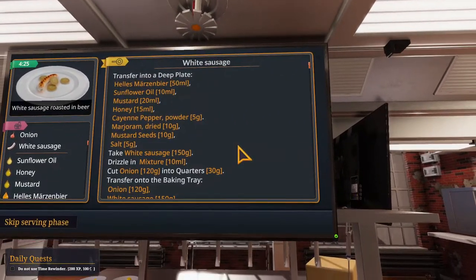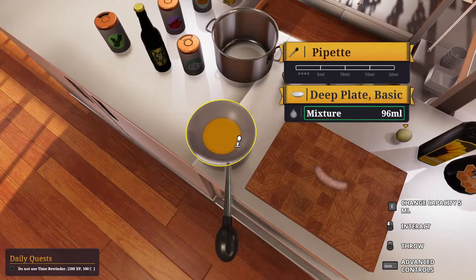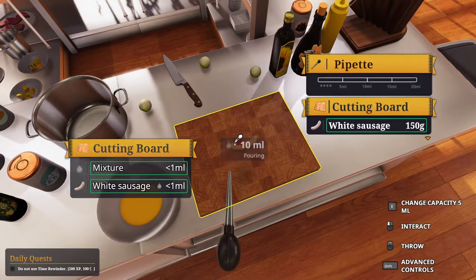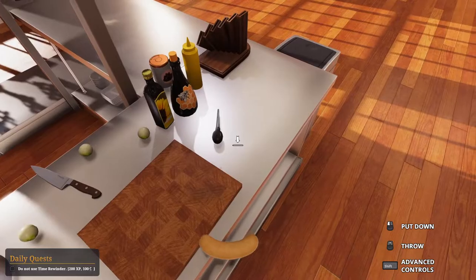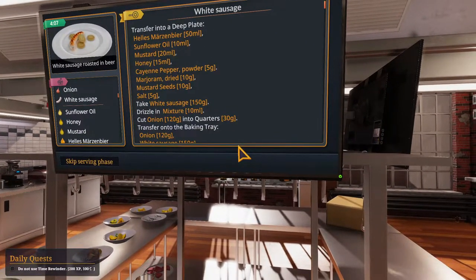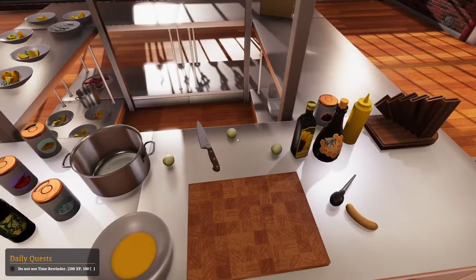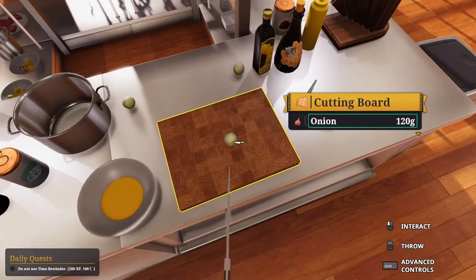And we need to drizzle that in 10 ml of the mixture. Then we gotta cut the onion into quarters, and then bake the onion with the sausage. Again, cutting of onion — something I don't like.